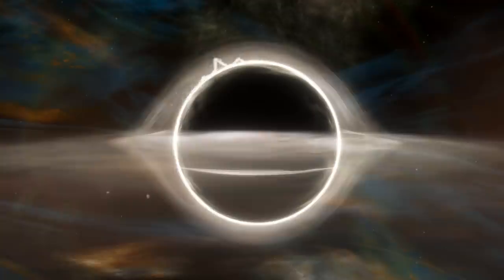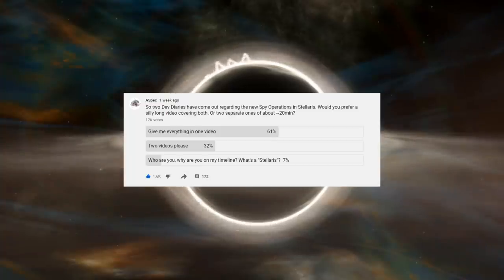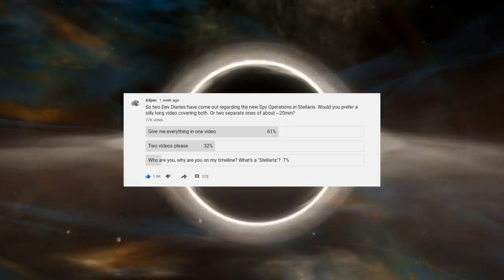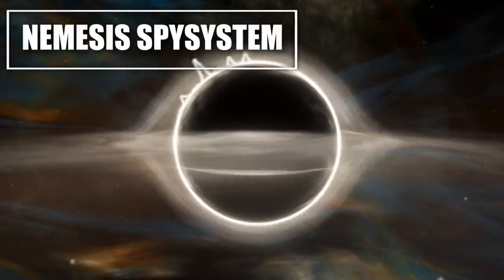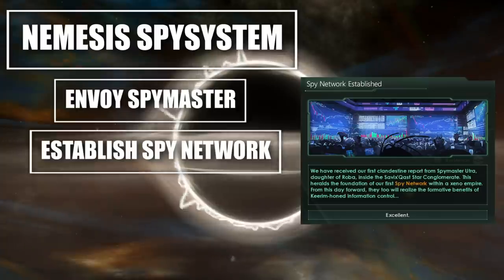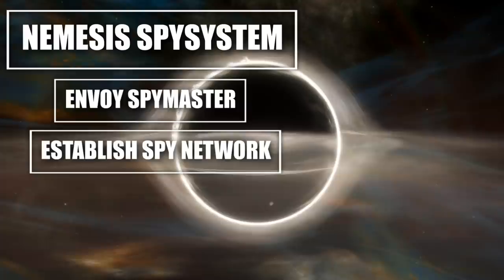The community has basically voted to turn this into a singular video rather than two separate ones, because this does cover two separate dev diaries. Make sure you get your votes in on the community tab in future polls. You start off your spy system by sending an envoy into an enemy empire and starting up a spy network. With every single spy network that you have, you will increase your infiltration level, and the further you've infiltrated an enemy empire, the more access you have to operations.